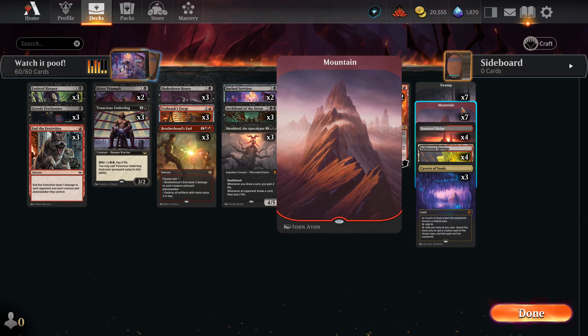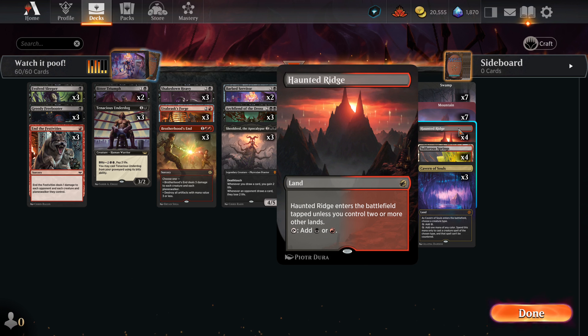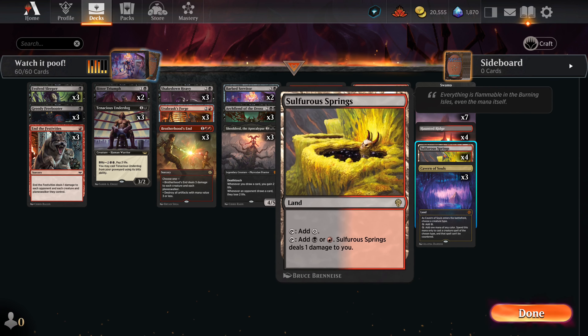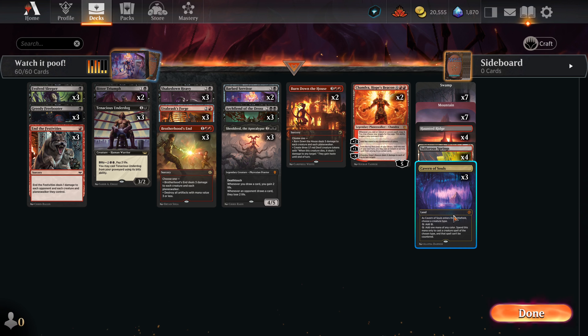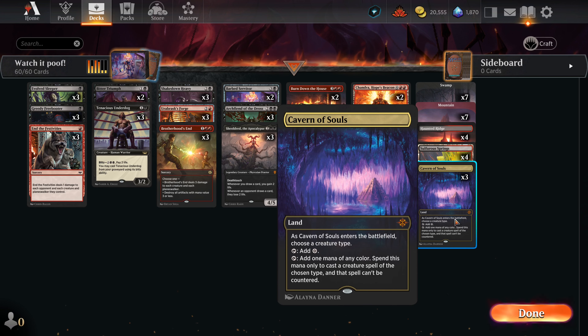Lands: seven swamps, seven mountains. I'm going with untapped lands. I tried tap lands including the red-black creature tap land and the two-or-fewer dual land, but they were burning me. Later in the game you don't want to draw tapped lands. This deck is very reliant on getting its land drops — it has 25 lands and sometimes even that doesn't feel like enough. I'm not a fan of pain lands, but this is one of those instances where it's worth having for the double mana counts. And Cavern of Souls — put this in your deck to never see a blue counterspell again. Funny how that works, though that's probably just confirmation bias.